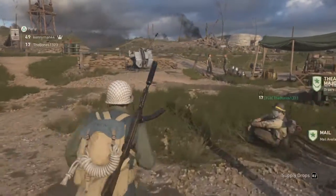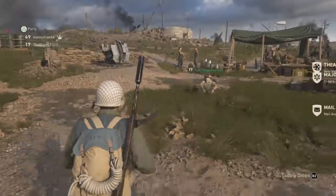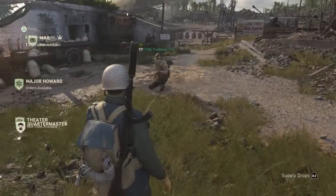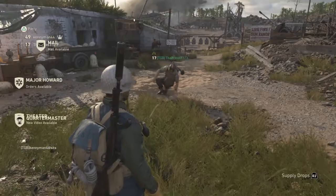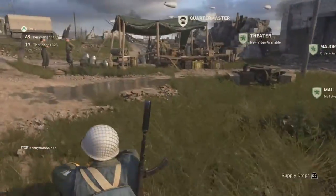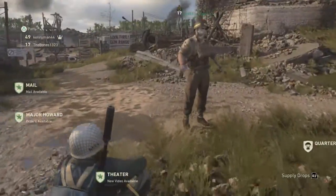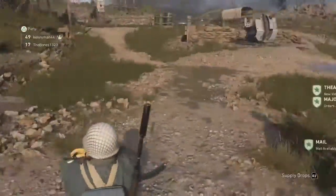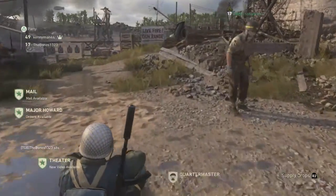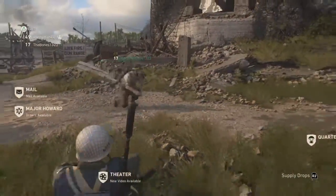He needs more subscribers. So what we're going to do is go ahead and do a supply drop opening. What he's doing is a glitch which we just found out. It's like some little sitting-down glitch — you have to sit down but your butt has to barely hit the ground, then you push circle and move your left joystick at the same exact time, and then you'll have it.